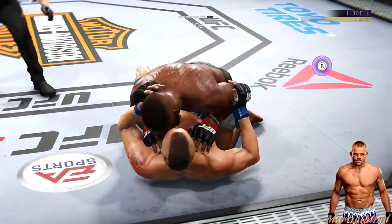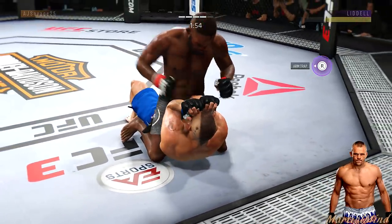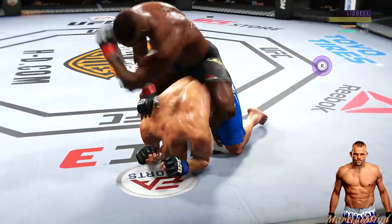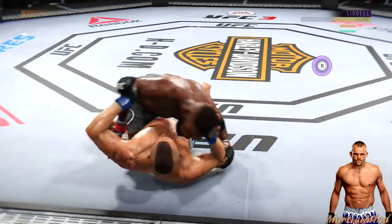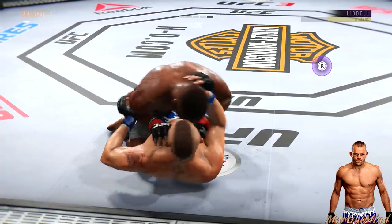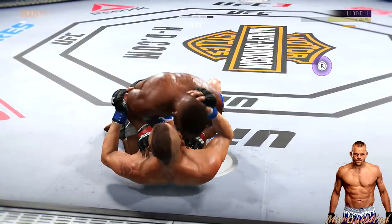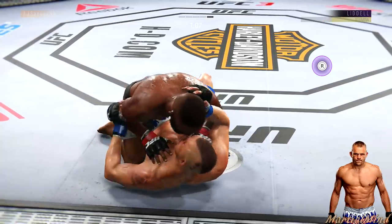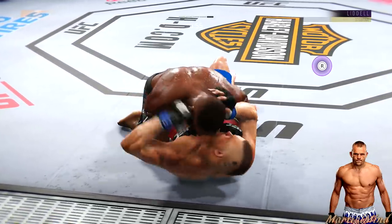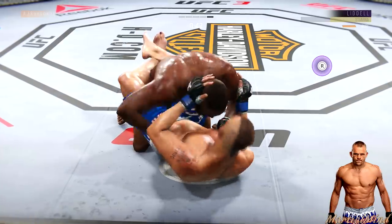Just over two minutes to go in the round. Lands with the ground and pound, working from full mount. Very strong with the back mount. Hammer fist attempt defended well — he's in half guard now. The Ice Man getting worked from the top. Let's see if he goes for a sweep. Big punch from the bottom — that man's really trying to work my body. Nice punch there by Chuck Liddell.